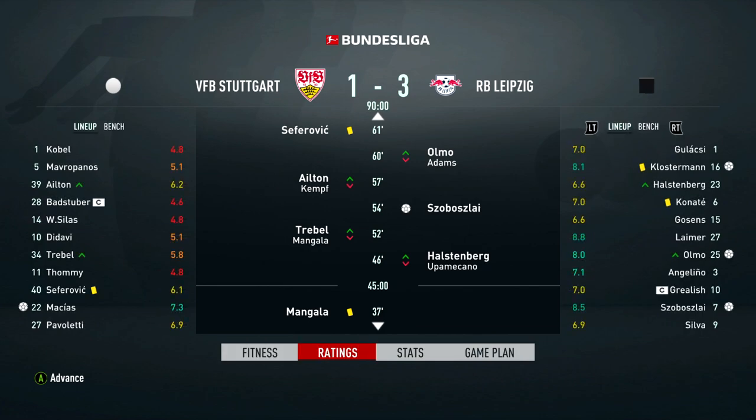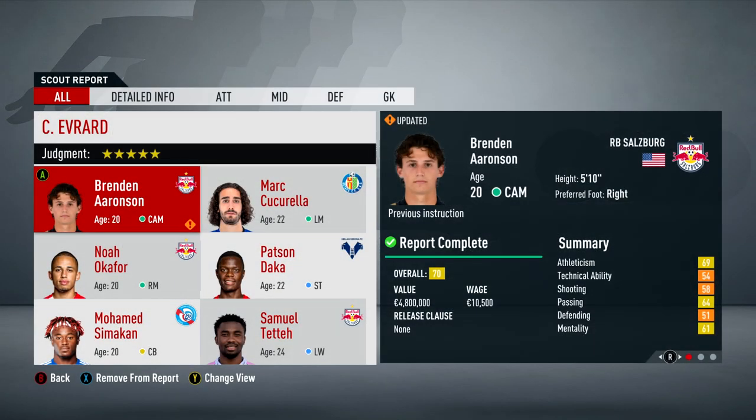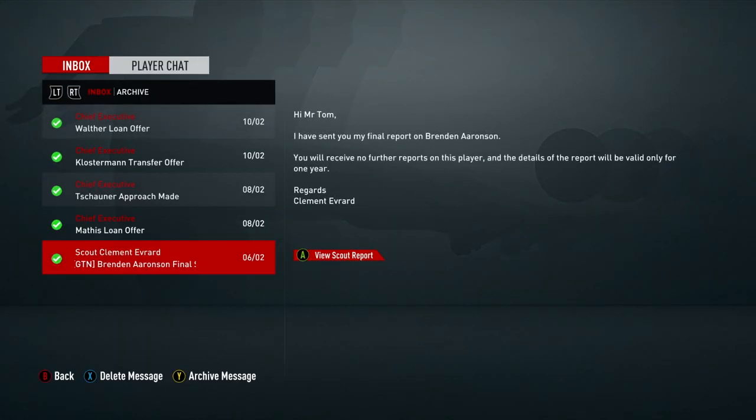We've got a few emails to look through after the first game. We got a scout report for Brendan Aronson, who's at 70 overall. I was going to bring him in to play just behind the striker but I looked online and thought 70-69 is not enough to start in the first team. I might bring him in at some point and try to develop him.